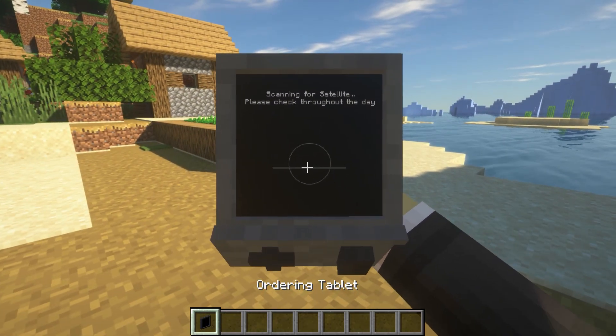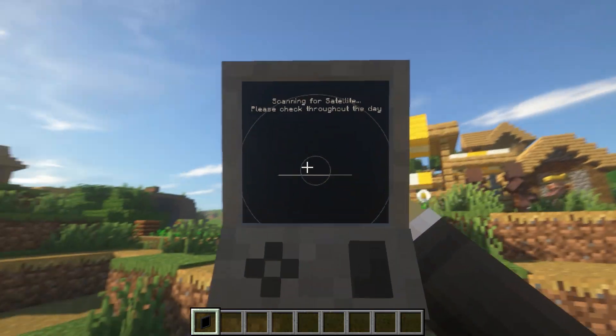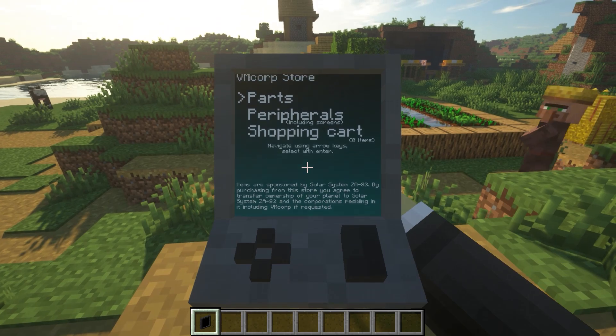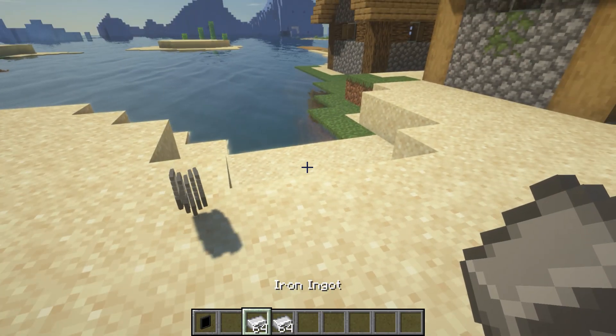The first thing you need to do is order the computer components in Minecraft with a machine that looks like a handheld game console. The screen is designed very simply with three items: parts, peripherals, and shopping cart.